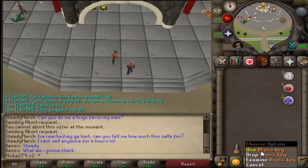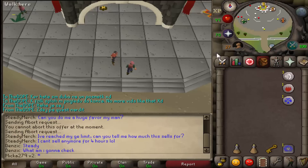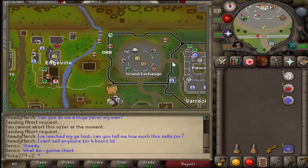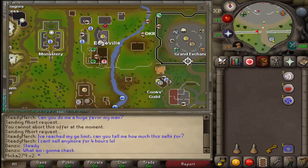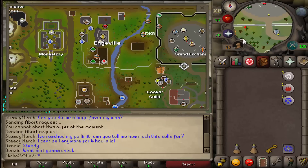For this episode all you will need is brass keys, and if you are lower level take a lot of armor with you and some food. We will be heading into the hill giants cave, but don't worry we will not be killing hill giants — we will be picking up brass keys.